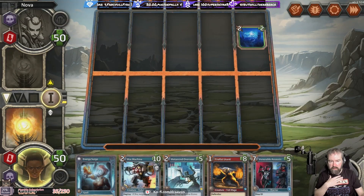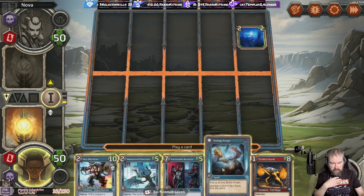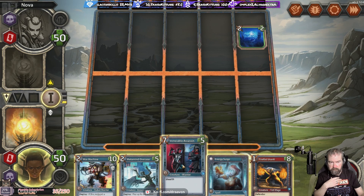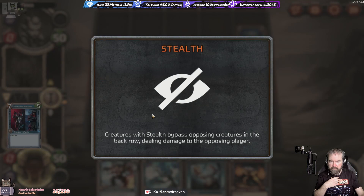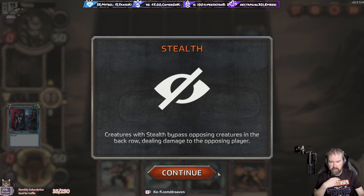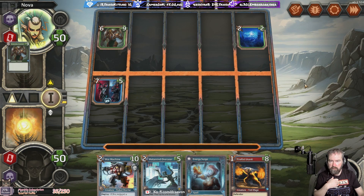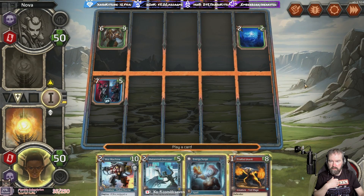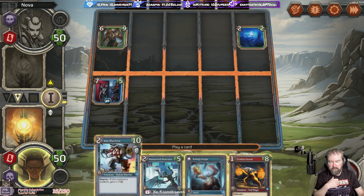It will trigger an effect when it comes into play. Activate deals one damage to an adventure creature or player. We've got a spell - play up to one gizmo minion, upgrade a card in your hand and discard it. We've got a stealth card. Creatures with stealth bypass opposing creatures in the back row, dealing damage to the opposing player. Stealth - you would have thought he's going to kill him. He doesn't hit very hard but he's got lots of health.